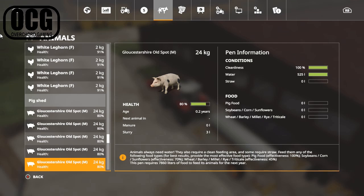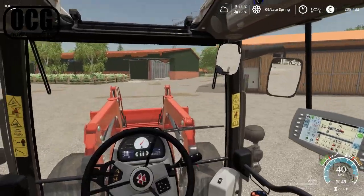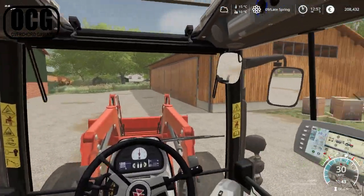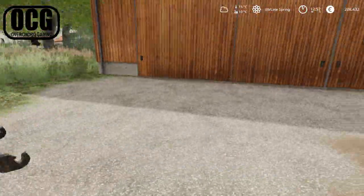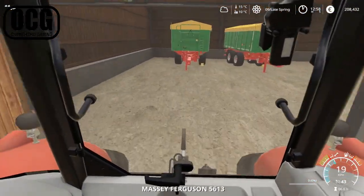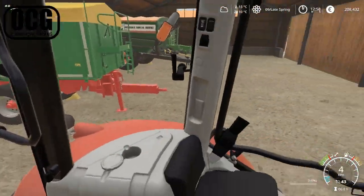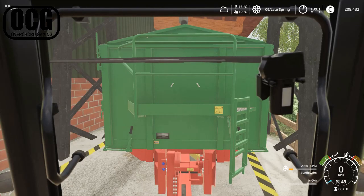We're going to give them soybeans, corn, sunflowers, wheat, barley, millet, rye, and dried kale. We could also think about buying some pig food in. The silos have their own building here which I still think is amazing - I absolutely love that building. In the shed here, which was part of the starting equipment as I mentioned in the first episode, we've got some trailers. We'll hook one of these onto the tractor, put a little bit of grain in, and take it over to the pigs. We've got canola, sunflowers, and soybeans - let's put in sunflowers to begin with.